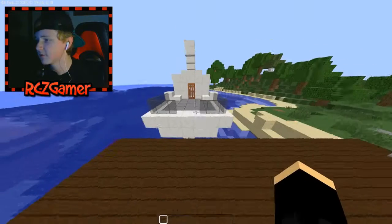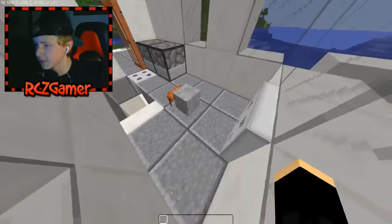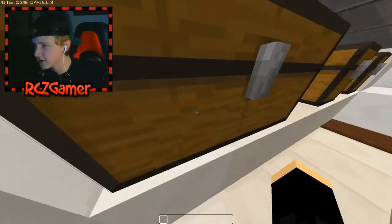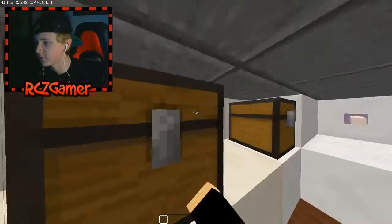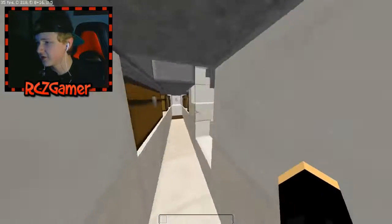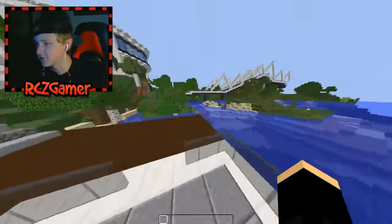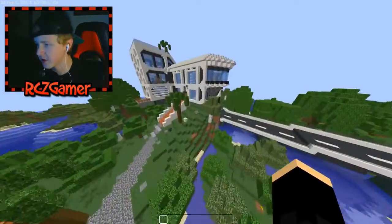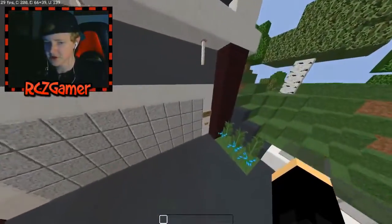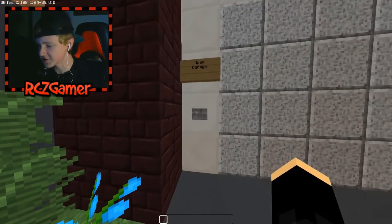I'm just looking at my video settings to see if they're all fine — looks like they are. What's this? I've never seen that before. Looks like we can go down here. What's in the chest? Looks like we can't open it. Nice unicorn horn, and a couple of beds. Let me close this door and look inside the manor. There's a garage door — does this actually open?